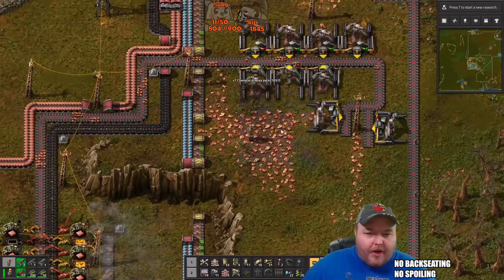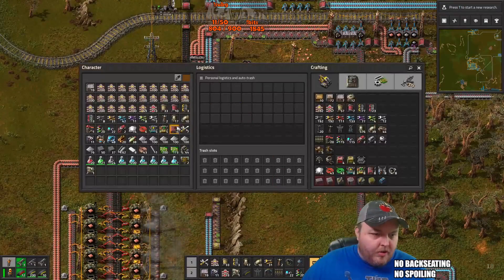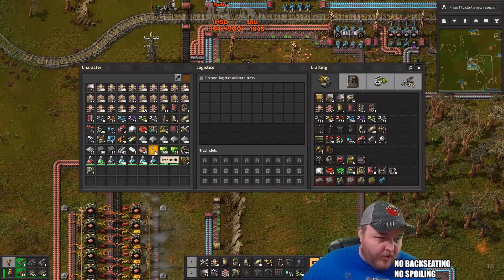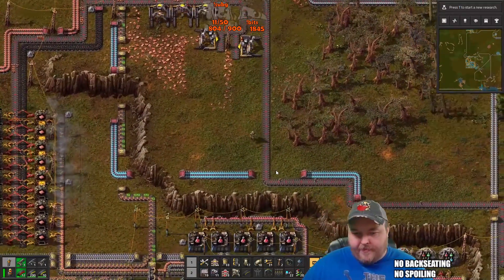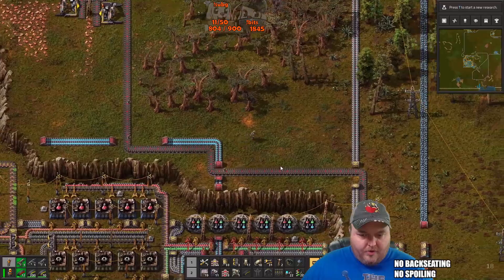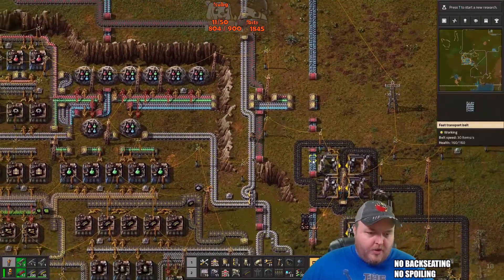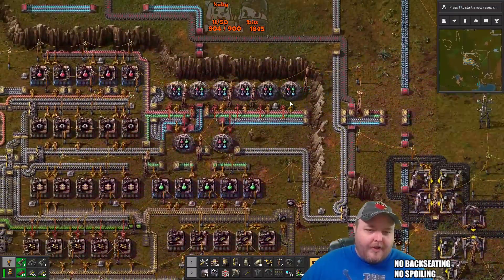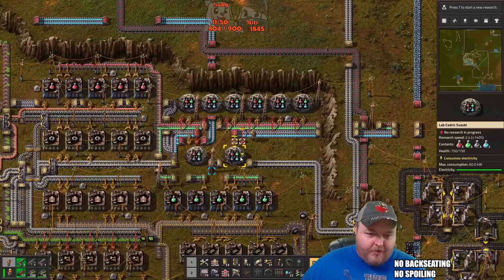Hooray! Alright, this one I can use a power station for — I have a substation, right? Oh, I threw it in the box I bet. Let's go down here and look for my substation. I can also throw some blue science in here — I don't need them in here but this is a good place to get rid of it out of my inventory.